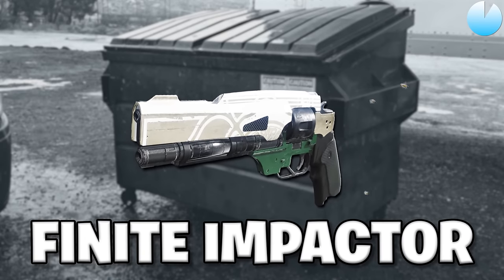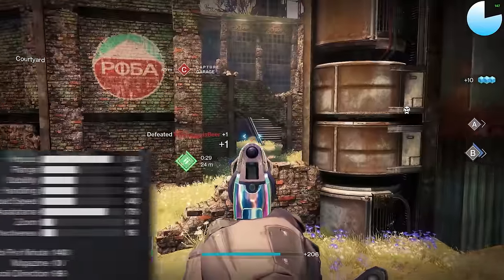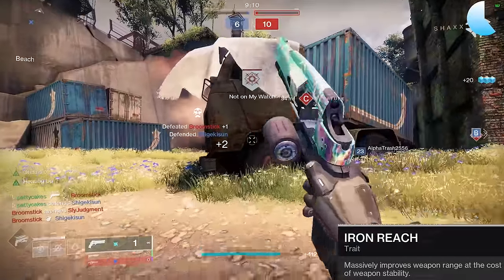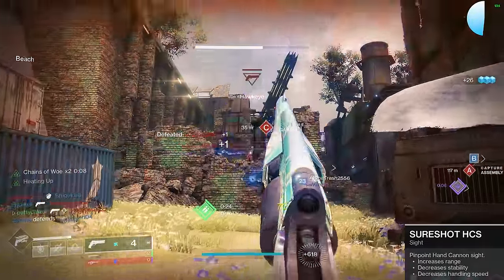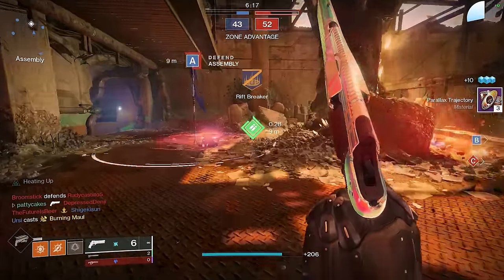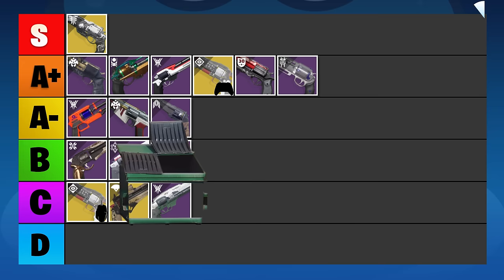I think we've been looking at too many good hand cannons, so how about a bit of garbage for a change? We're looking at the Finite Impactor. This gets the worst base range of all 140 RPM hand cannons, with sights instead of barrels and no Accurized Rounds. With Iron Reach you'd get 81 total range, but that would tank the near-worst in-slot stability. Remember the Cantata? It's a 140 RPM hand cannon in the same slot with the same origin trait, and its max range roll also has the same 81 range — but with Rangefinder and very respectable stats. The Finite Impactor is simply put garbage. The only thing saving it is the 140 RPM archetype, so we're putting this one in the C tier.